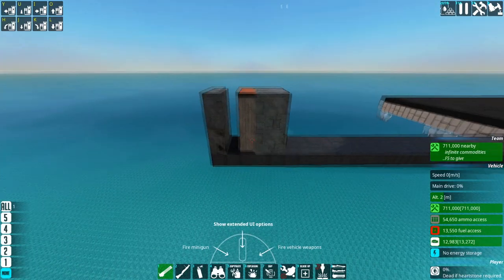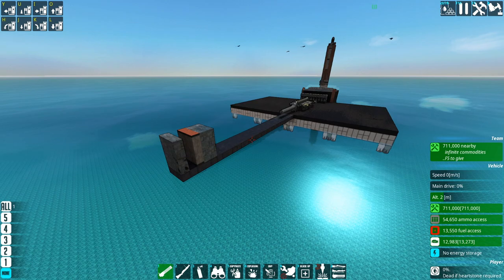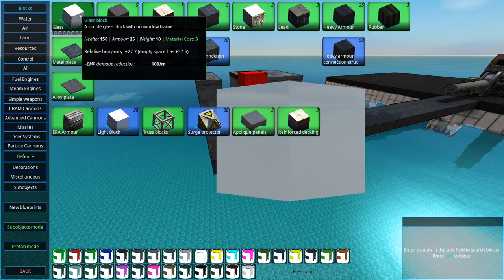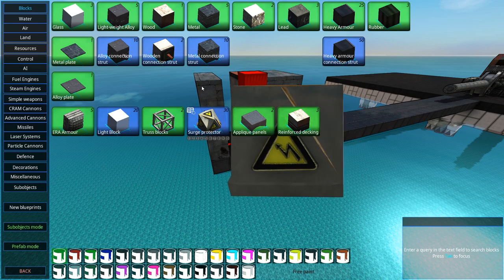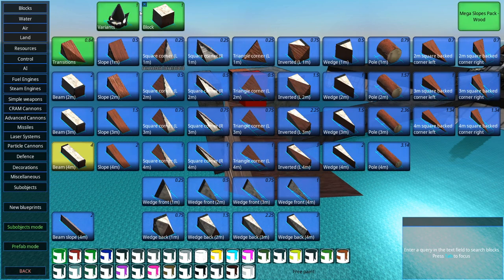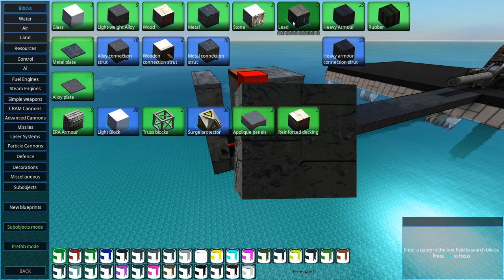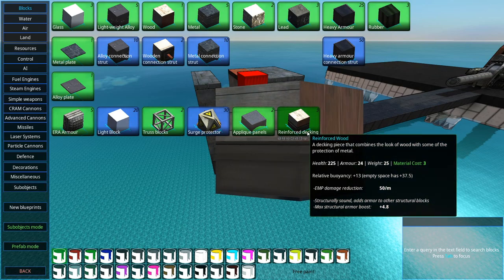Wood is definitely the best spall liner. Some people claim glass or rubber is better — they are wrong for two reasons. First, glass actually has a higher armor class than wood these days. But the main problem is that HESH fragments only spawn from structural blocks — true structural blocks. That means wood, metal, stone, lightweight alloy, lead, heavy armor, and reinforced wood. It does not spawn from anything else.